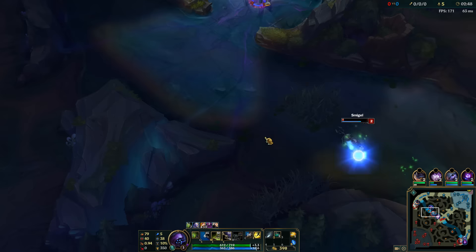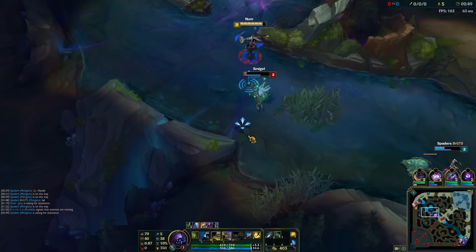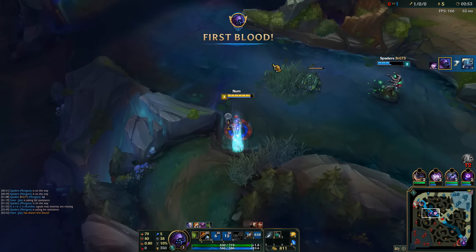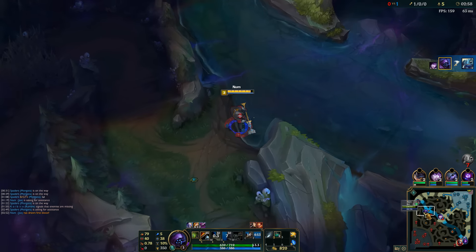Right here on the map I noticed the Fizz is getting chased towards me from mid, so let's run down there and pick up a free kill. How convenient is that? Let's see what we can find in the enemy jungle.